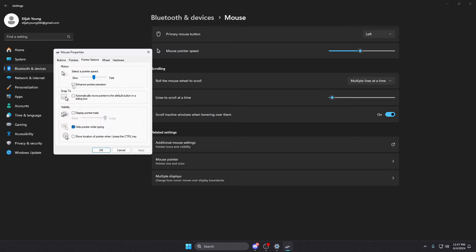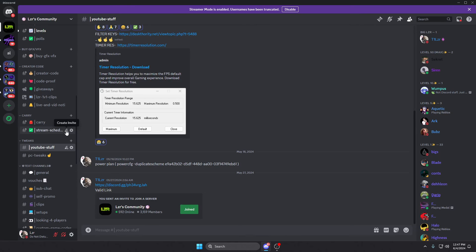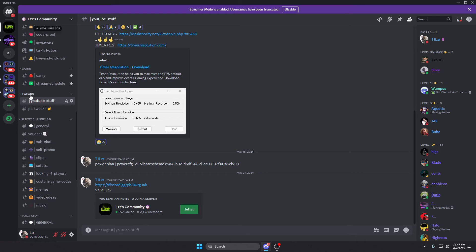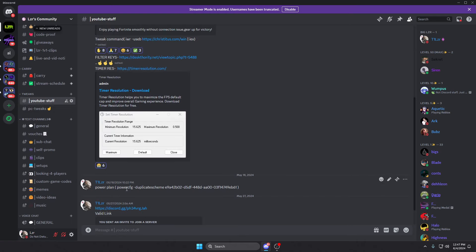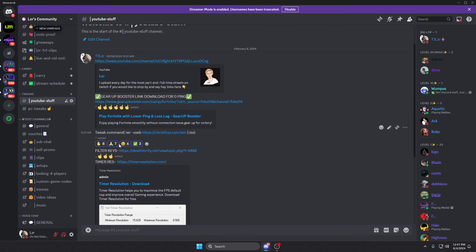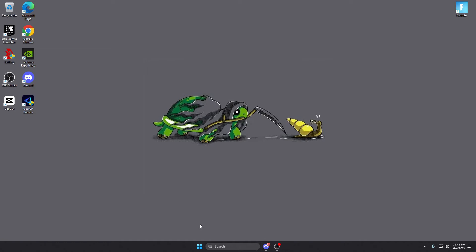Next, look up mouse settings — this is a big one. Go to additional mouse settings, pointer options, and make sure enhanced pointer precision is off. This is mouse acceleration, and you do not want it — it's really hard to build muscle memory with it on. In my Discord under the tweaks channel, I also have a command you can run. Right-click terminal as admin and run this script, which was created by Chris Titus Tech — you can look him up on YouTube.